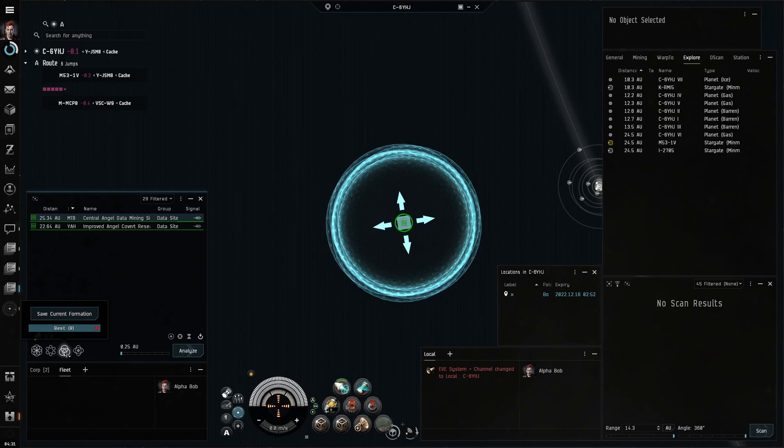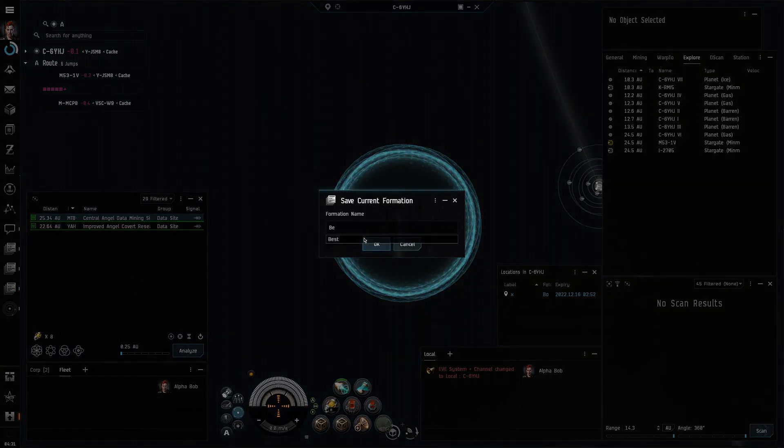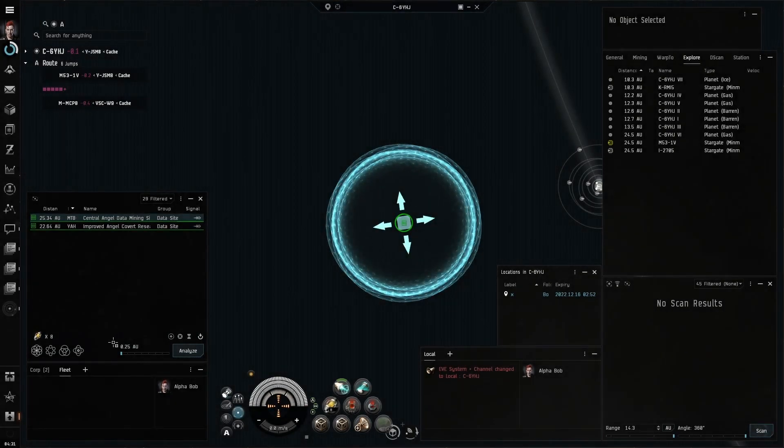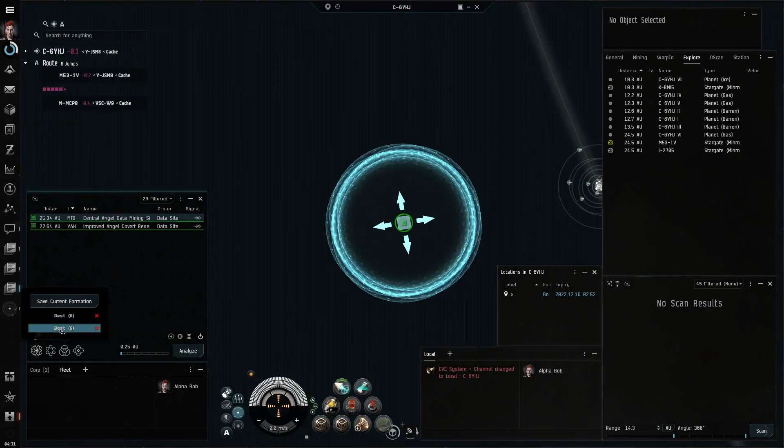You should use the save current formation button located here. I name my formation as 'best'. Now I can quickly change the formation when I'm scanning down a level 4 site.